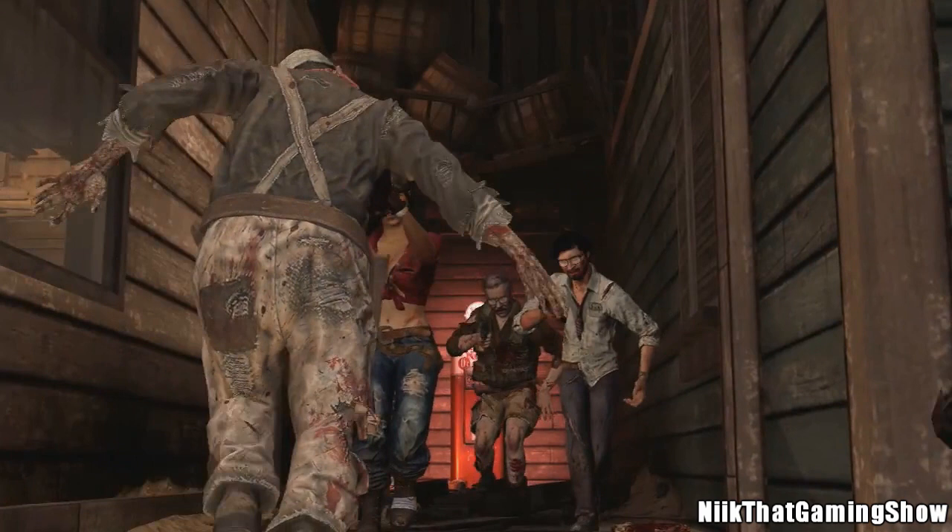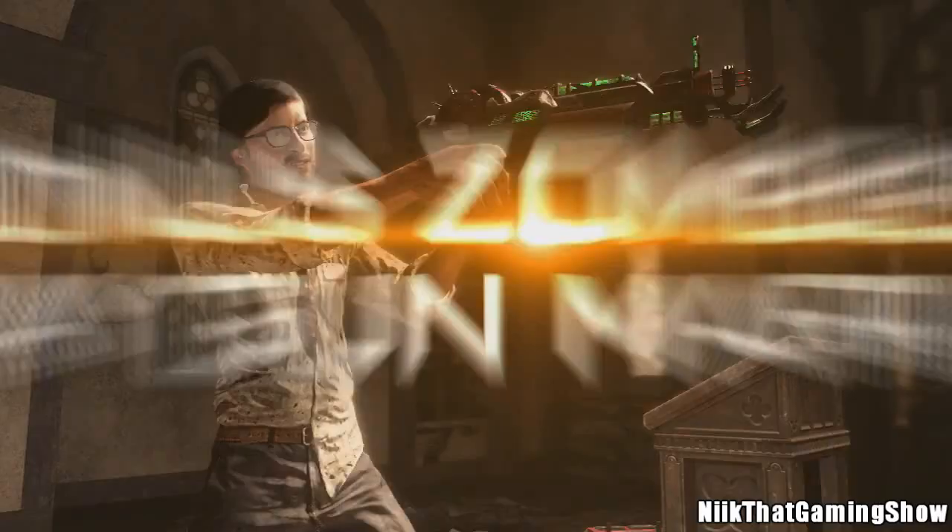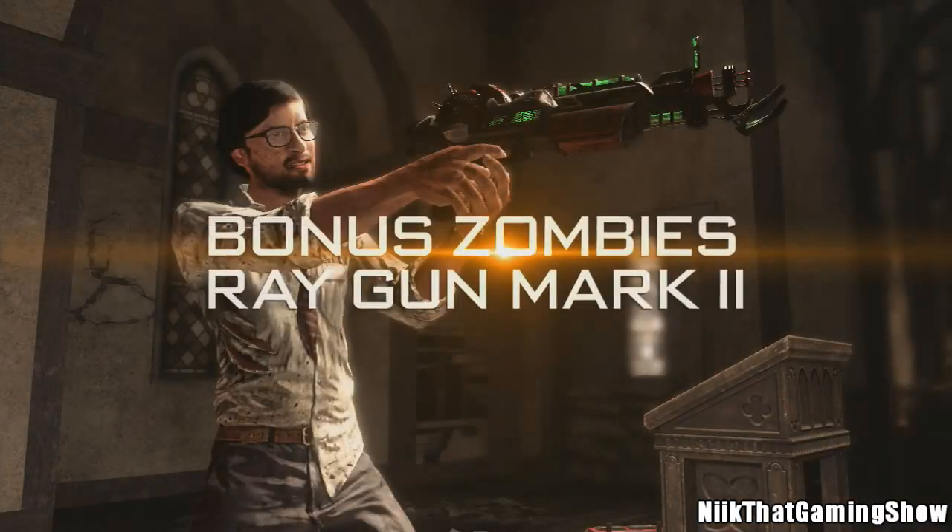Of course here we have our beloved Juggernog machine returning. The Ray Gun Mark 2 — we now know it's confirmed — you'll be able to get this weapon on any zombies map if you own the DLC. And also Marlton is in this church area, which I think could be a pretty important area. Churches are symbolic, so hopefully there'll be some storyline stuff in this area.